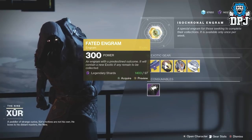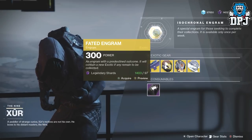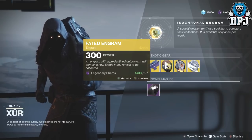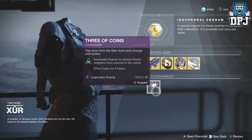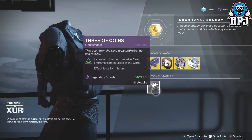So we have the Fated Engram here, which is a 300 power level engram with a predestined outcome. It will contain a new exotic if any remain to be collected. This will cost you 97 legendary shards. We also have the Three of Coins, which will cost you 31 legendary shards.